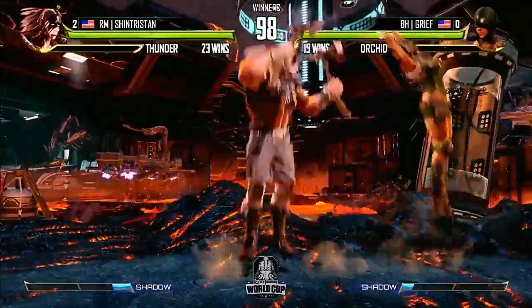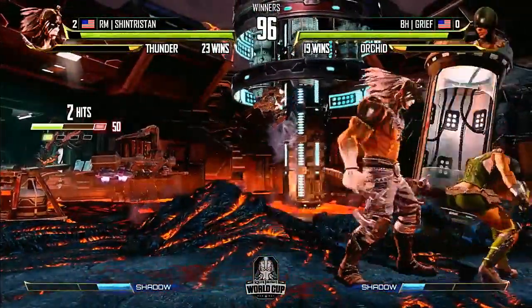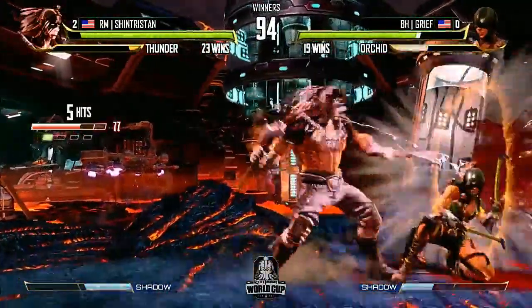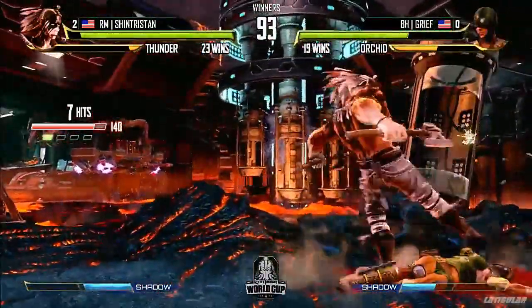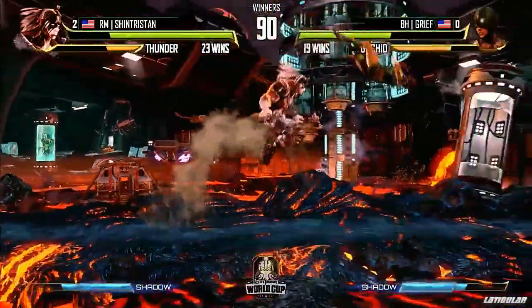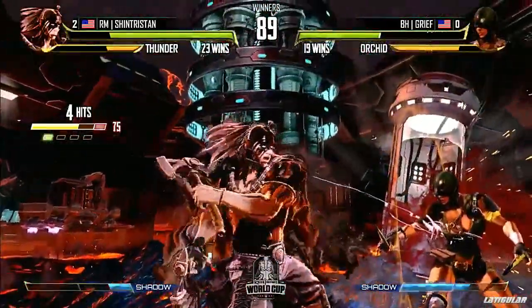Uppercut? No — bad sign for Grief right away. Needed to have that uppercut when Tristan jumped in. And the walk speed from Orchid is so good. Orchid's got some of the best walk speed and just neutral footsies in the game, though getting to it can be kind of hard. There it is — plus frames on that. Good back dash from Shin Tristan. Jumped through the uppercut.